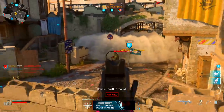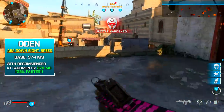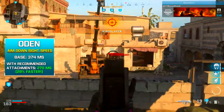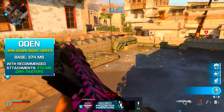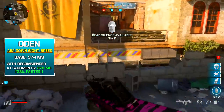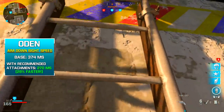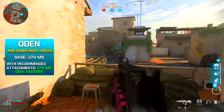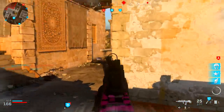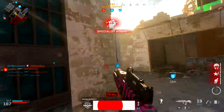As far as aim down sight speed goes, it's on the slower side at 374 milliseconds, comparable to LMGs. However, with the attachments I recommend, it brings that ADS speed down to 270 milliseconds, which is 28% faster than the base ADS speed on the Odin — very significant and noticeable, helping you achieve that run-and-gun, snappy aim play style.